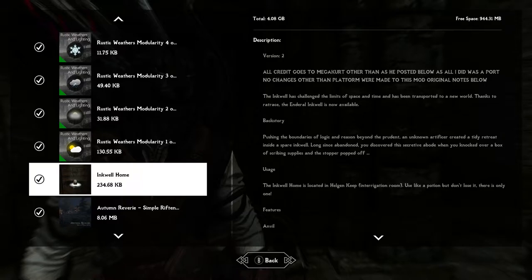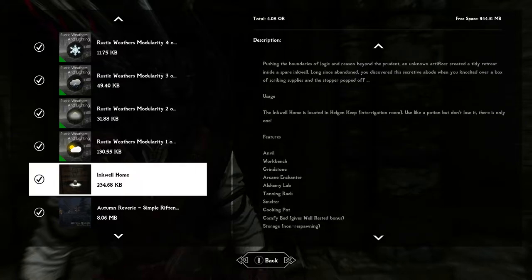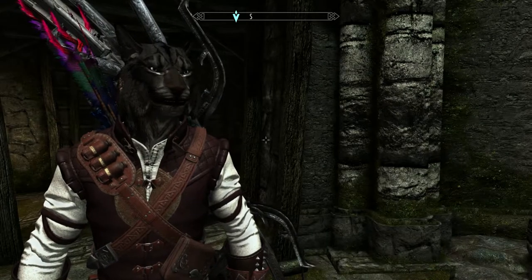The backstory is: pushing the boundaries of logic and reason beyond the prudent, an unknown artificer created a tiny retreat inside a spare inkwell long since abandoned. You discovered the secretive abode when you knocked over a box of scribing supplies and the stopper popped off. A very interesting take on the mobile home concept — instead of a stationary player home, the player home goes with you.